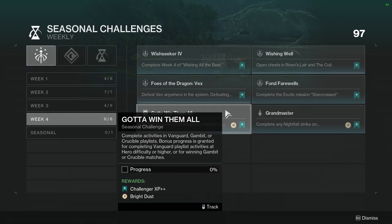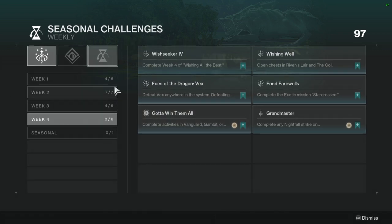Complete activities in Vanguard, Gambit, or Crucible playlist. Bonus progress is granted for completing Vanguard playlist activities at Hero difficulty or higher, or for winning Gambit or Crucible matches. This one's not hard at all either.